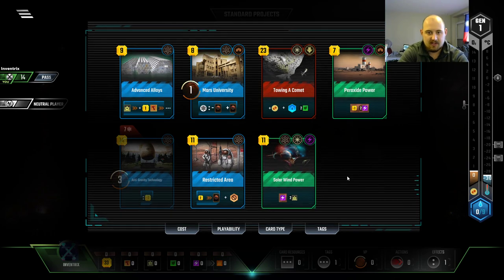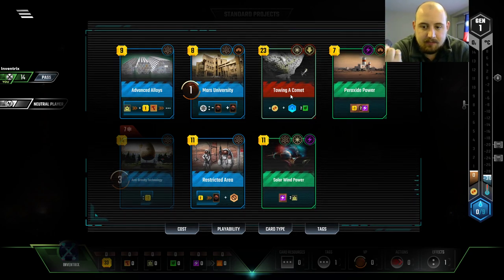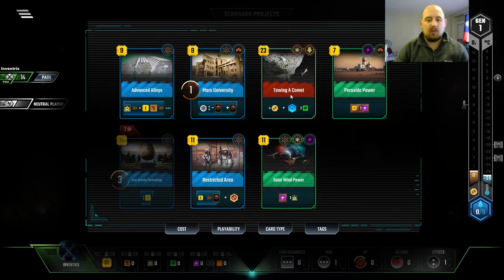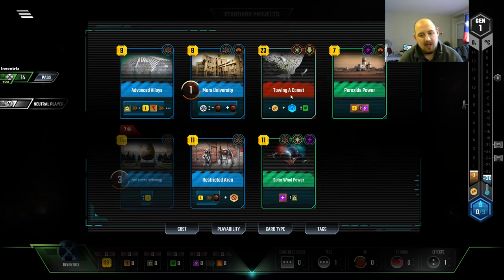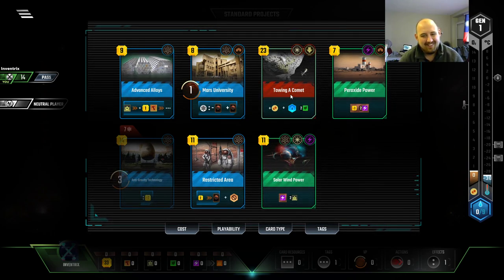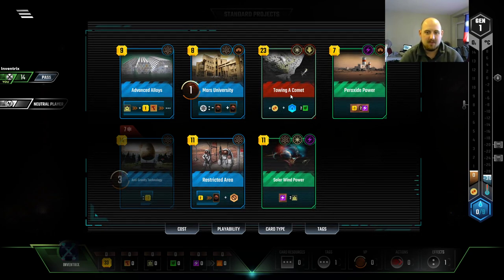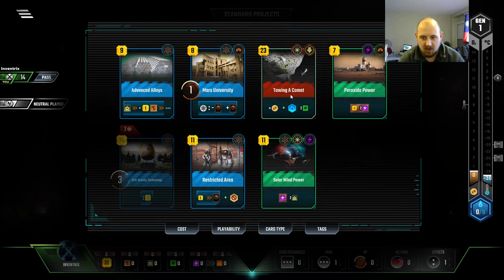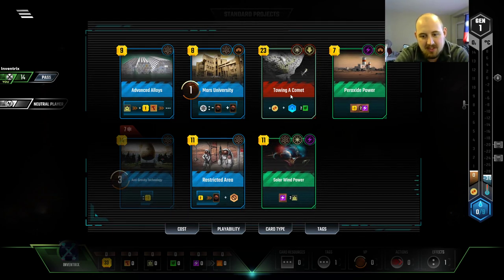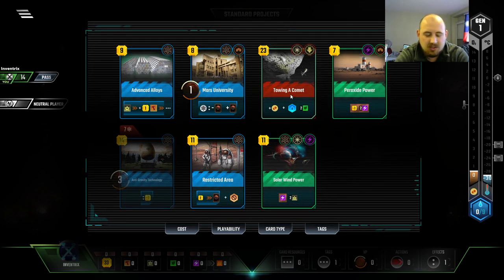Wow is all I can say — really good draws. So we don't need Peroxide Power. Solar Wind Power pays basically for itself after playing Advanced Alloys, but I want to use that for a card draw. Towing a Comet gets us Titanium, which is worth extra with Advanced Alloys, which we can then use to do Solar Wind Power. So many synergies.